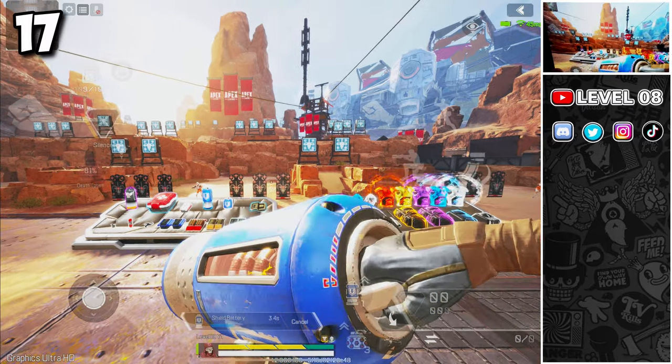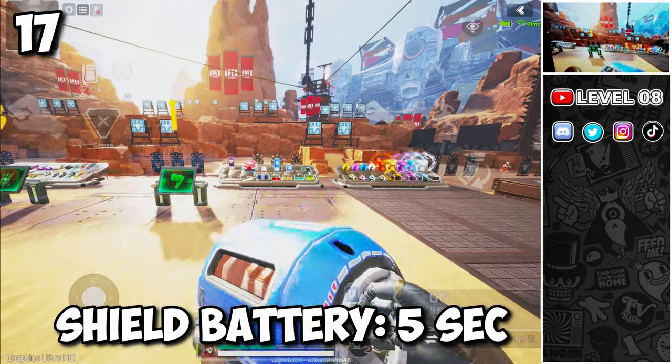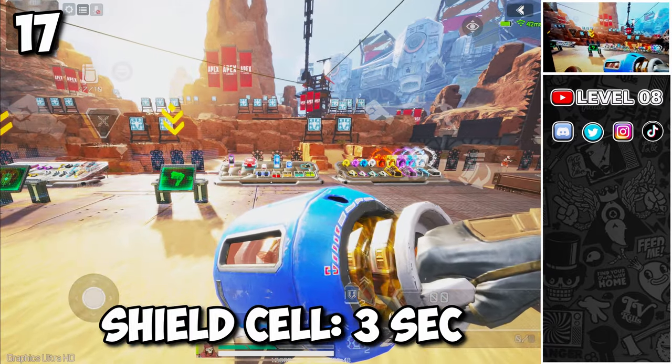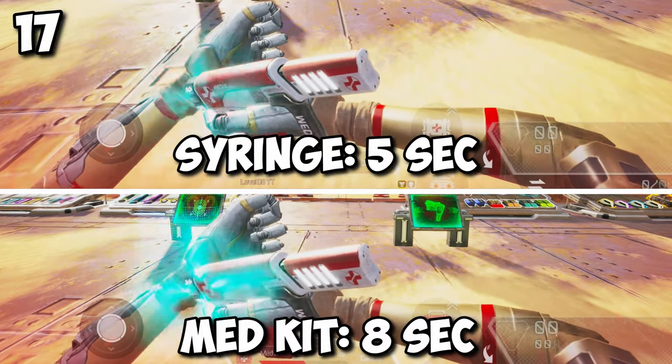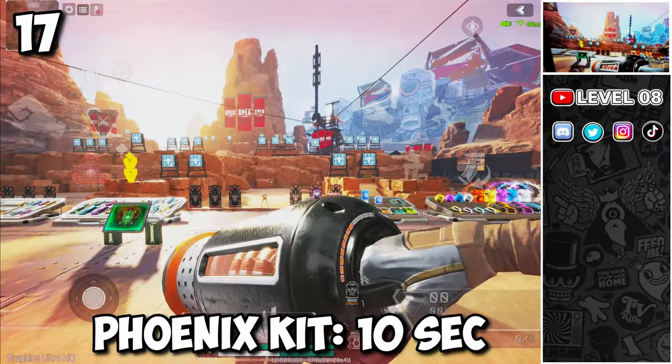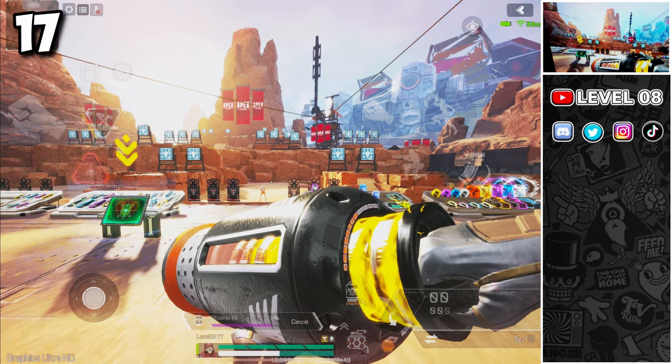If you are trying to heal or recharge your shield while fighting, keep in mind that a shield battery takes 5 seconds to recharge, a shield cell 3 seconds, a med kit heals over 8 seconds, a syringe 5 seconds, and a Phoenix kit 10 seconds. The enemy's distance from you is critical when recharging or healing — play accordingly if you don't want to be caught off guard while healing.